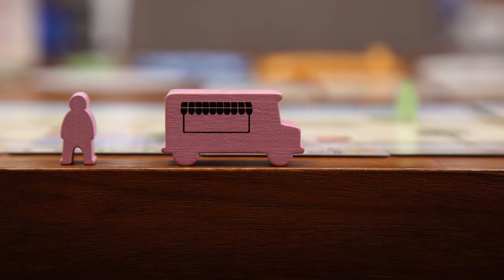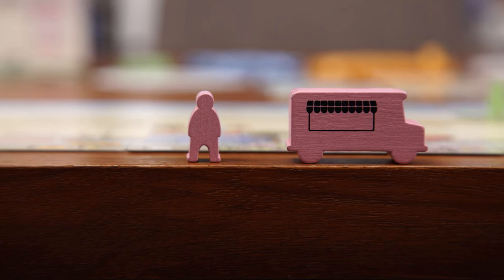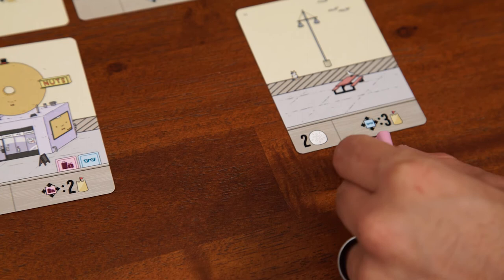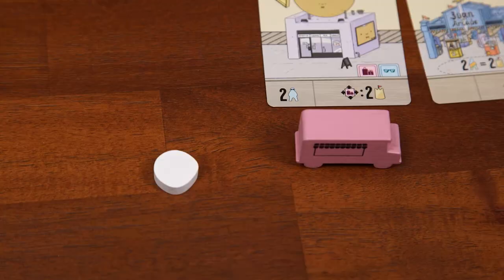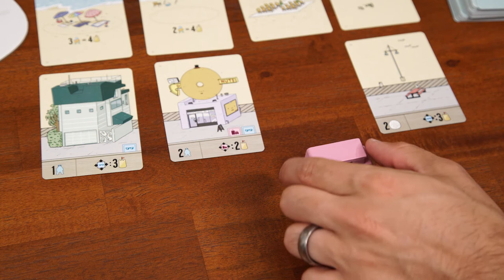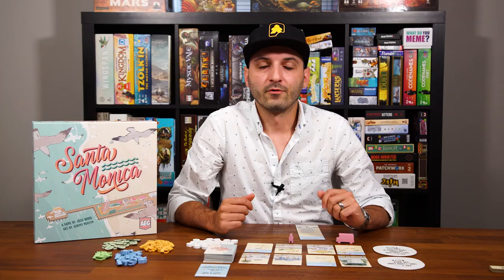You're probably wondering what the deal is with these pink tokens here. This one is the foodie, and this one is the food truck. Whenever a player takes a card above one of these tokens, they get a bonus and that token moves one space to the right. If you take the card above the foodie, you can also move any one person one space. If you take the card above the food truck, you also gain a sand dollar. If the foodie and food truck share the same spot and you take the card above both of them, you either gain one of those rewards twice or each reward once. Then the food truck token would move two spaces.